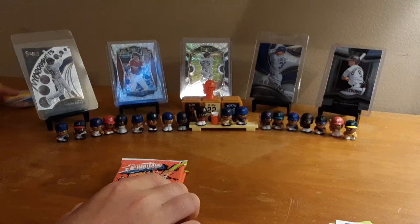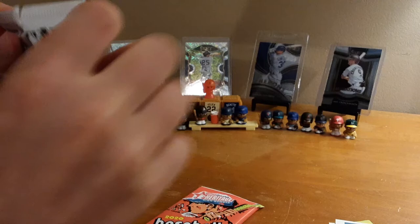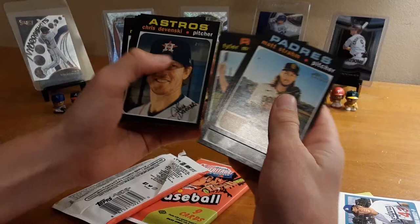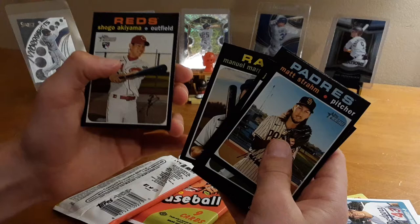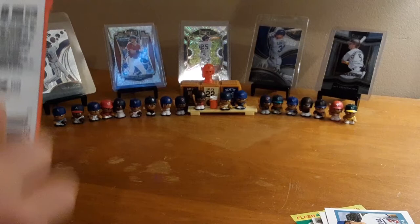Now on to Heritage High Number. These have nine cards per pack. Maybe we'll pull something amazing. Matt Dram, Joey Wendell, Tyler Mayhoe, Chris Davensky. These are all printed autographs by the way, I did not notice that. Award winners — Cody Bellinger, that is a nice little card right there. Cameron Maben, he's on the Tigers — like the Tigers. Mikel Franco, Manuel Margot, and Shogo Akima. That's it for that pack, nothing really special in there, but that Cody Bellinger one was nice.